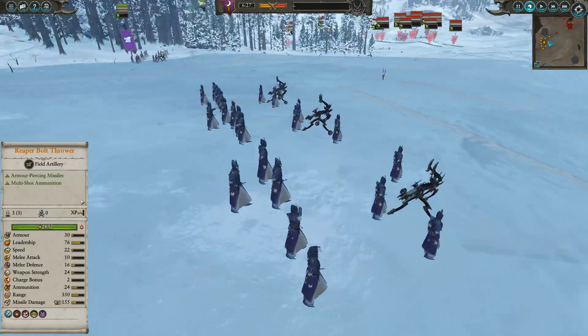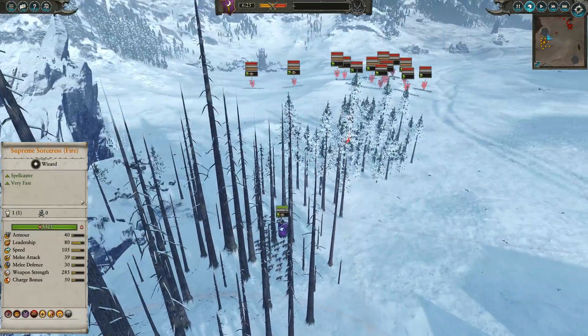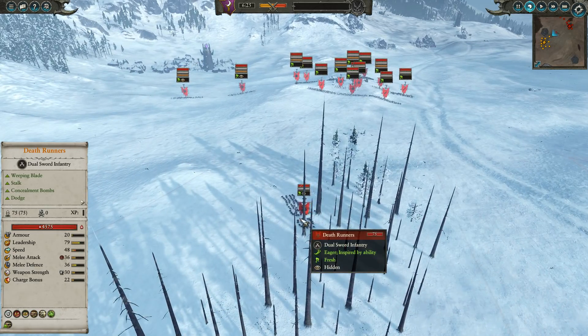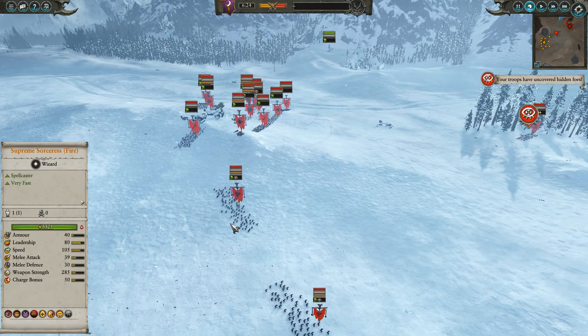We've also got two units of Black Art Corsairs, two Reaper Bolt Towers with a few chevrons for extra accuracy and reload, two Doomfire Warlocks sitting in the woods, and some Dark Riders in the corner as well.